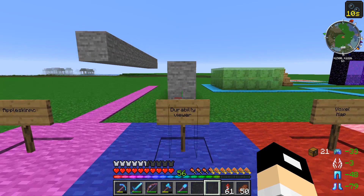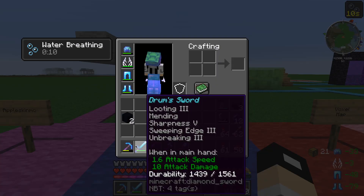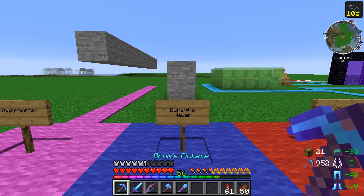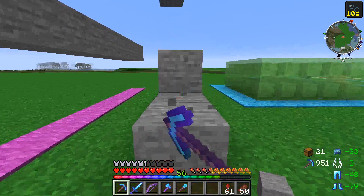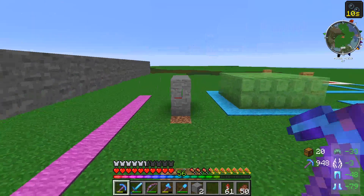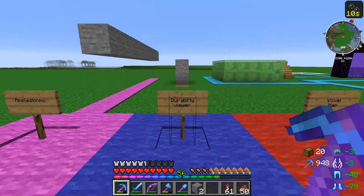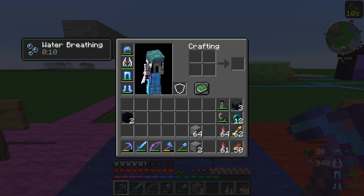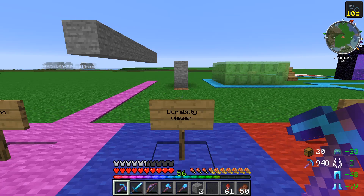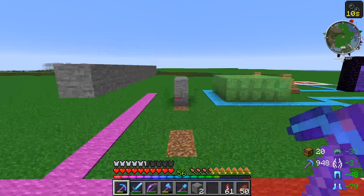So the next mod here is Durability Viewer. There are a lot of ways you can tell durability just by looking at your tools - if you have advanced tooltips turned on you can see I have 14 and 39 uses left on my sword. This mod allows you, when holding a tool, to see in the bottom right of the screen how many uses or what the durability is on your pickaxe. It also tells me the durability on my helmet, elytra, armor, and boots - so if I see a number ticking down I know when I need to head to the Enderman farm for more XP.